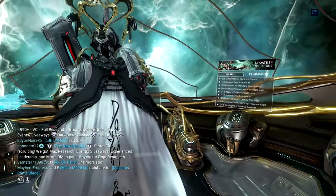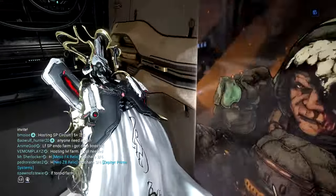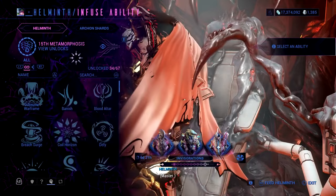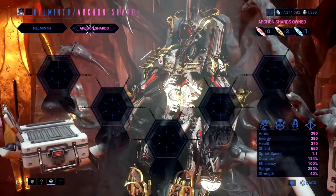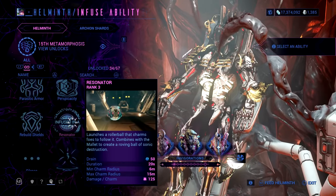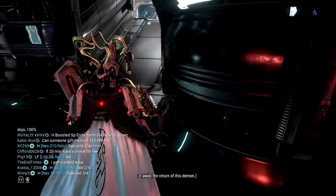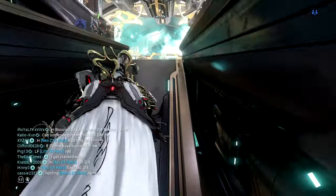As of right now, Caliban doesn't have a prime version yet, so we're dealing with only his original — which is okay because he's still good. When the prime drops I'll let you know how to farm him. For building Caliban, the sentients are good at distracting. If you want to invest more in strength you can, but I don't think the sentients alone distract enemies enough. You can add archon shards if you want, but I do recommend the Resonator ability from Octavia — you can sacrifice Octavia to get it. Resonator adds a little distraction for enemies, making Caliban technically invisible.